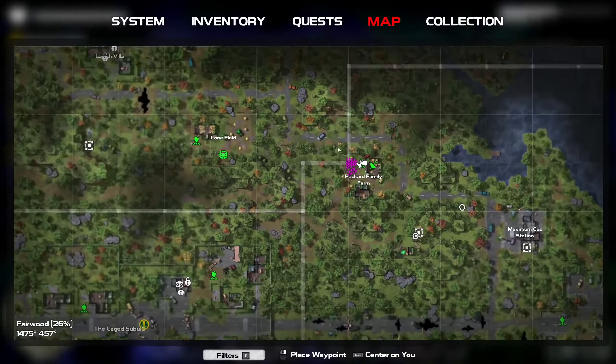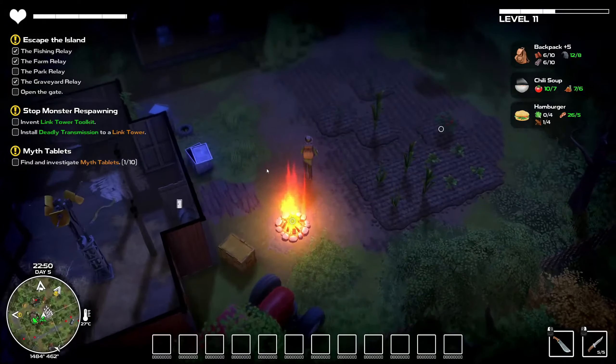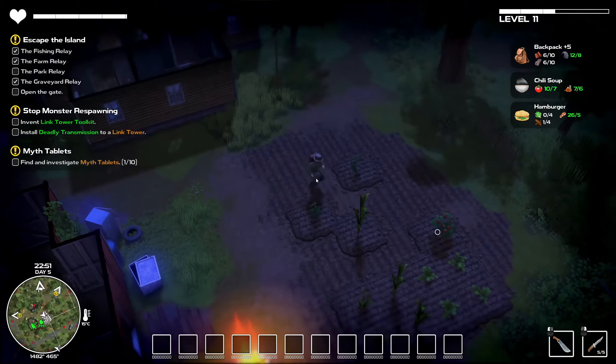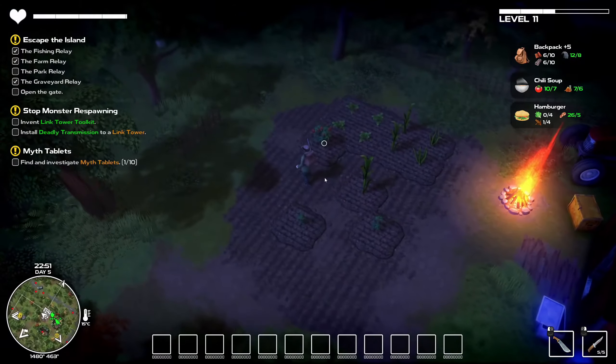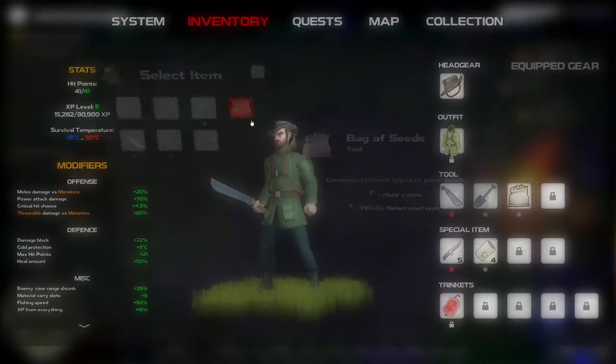Now the goal here is gonna be to make our way over here, so we're gonna try to get back to the gated community. Theoretically, since we are here, we can play around with the farming a little bit.